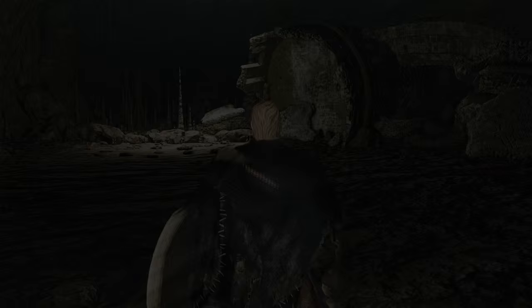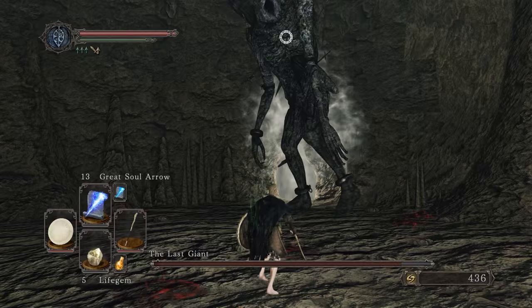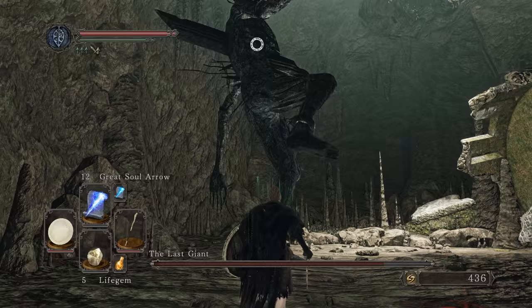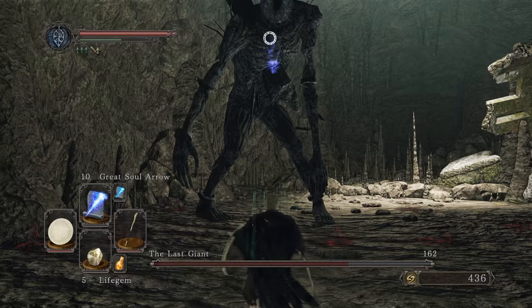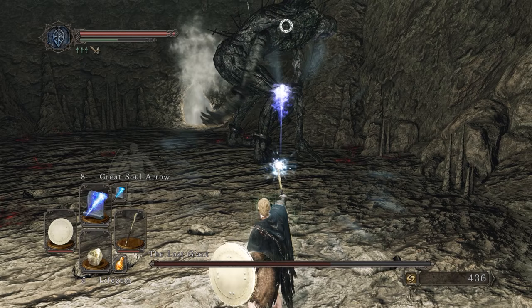At first you might think this is terrifying, but eventually you might change your mind. This guy has been tormented, trapped down here. He is the Last Giant - the remaining giant of the war between Drangleic and the land of the Giants. He'll do a butt stomp or a feet stomp, and a swipe with his hands. You can go underneath his body when he does the swipe. At 50% health he will make some changes to the fight, making it more difficult.